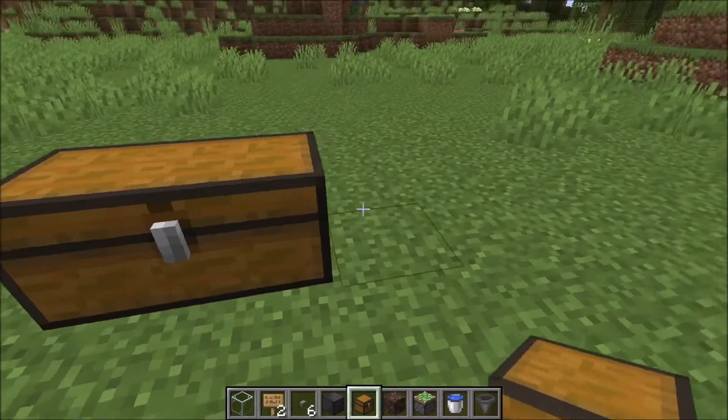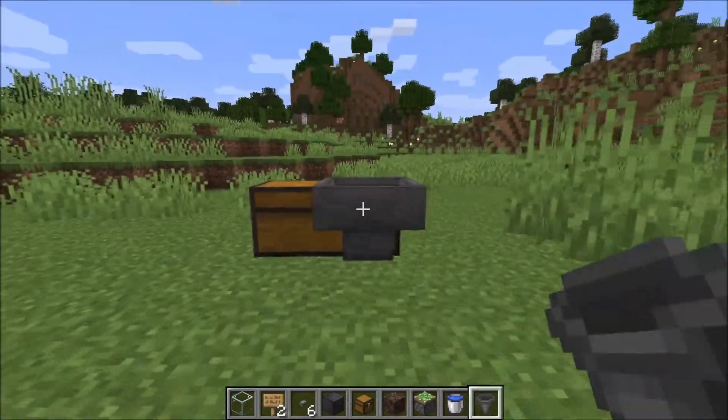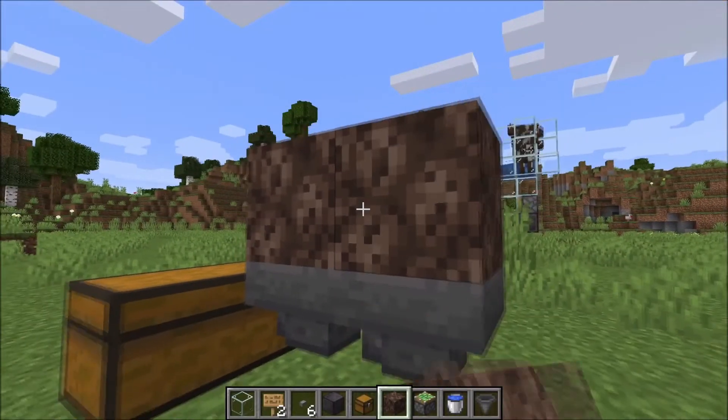We start by putting down a double chest somewhere where you want to build the farm. Then take two hoppers and build them right here. And also two soul sand that you put on top of the two hoppers.